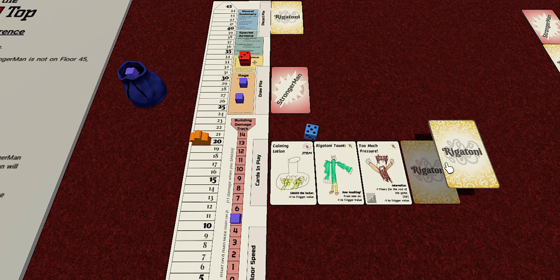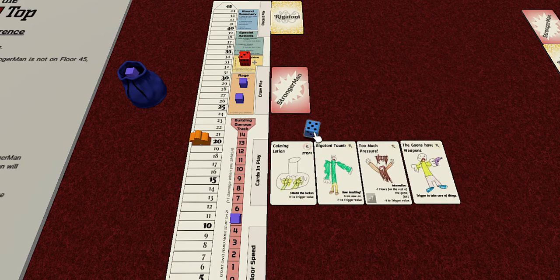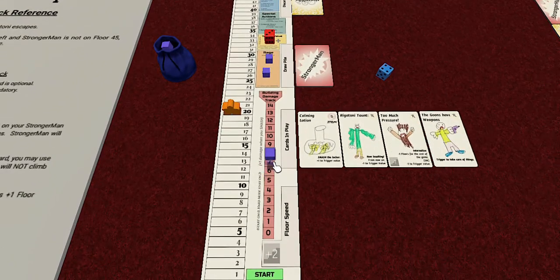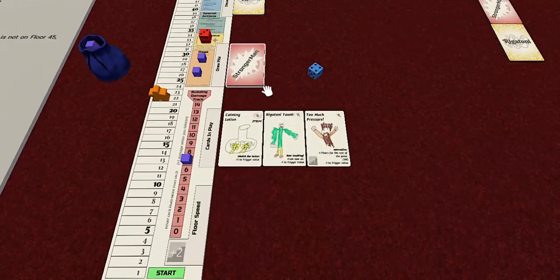Turn ten - the goons have weapons. It says trigger to take care of things - we can't ignore it because it's a Rigatoni card. We rolled a six, definitely a trigger. Now that we have two rage, the building takes two damage. Ouch - already halfway to building collapse. We get to move two floors.